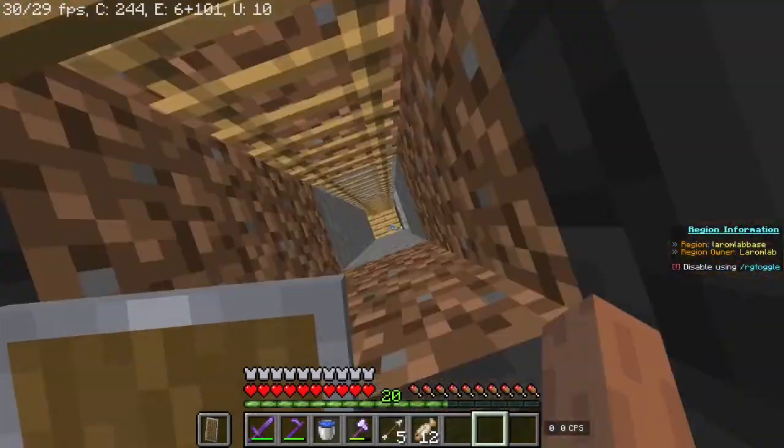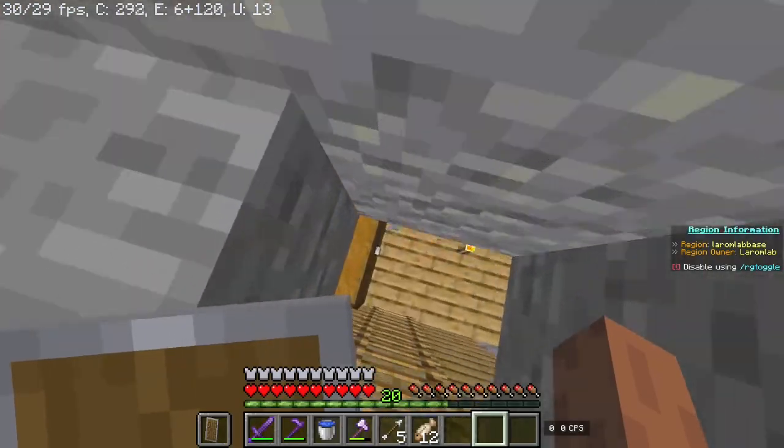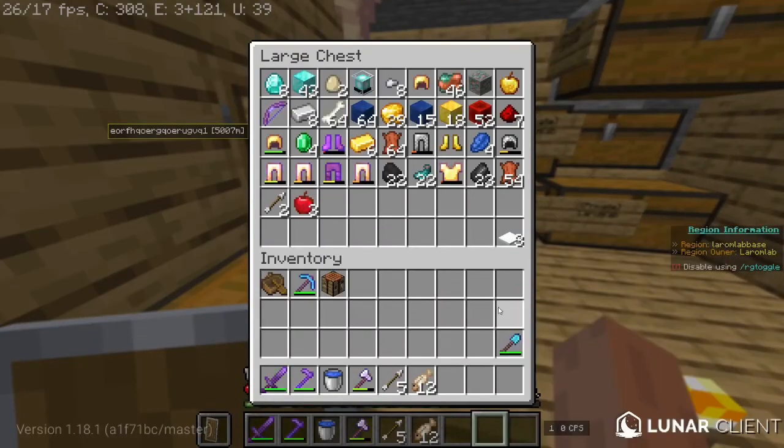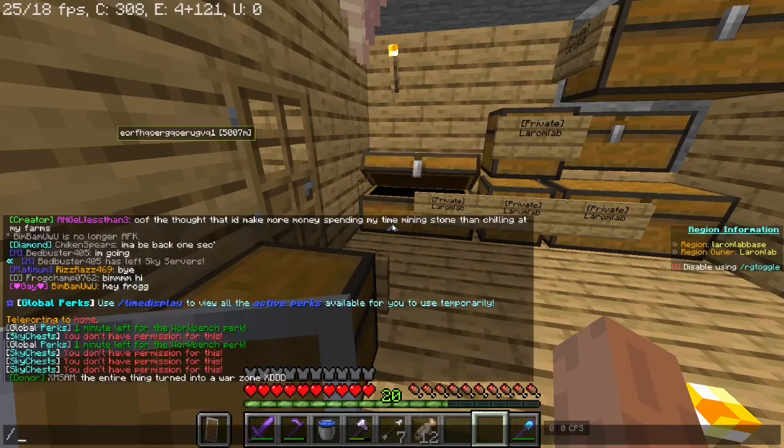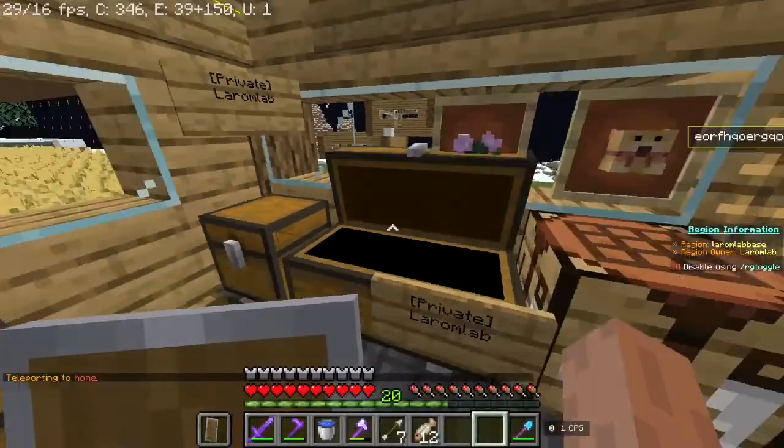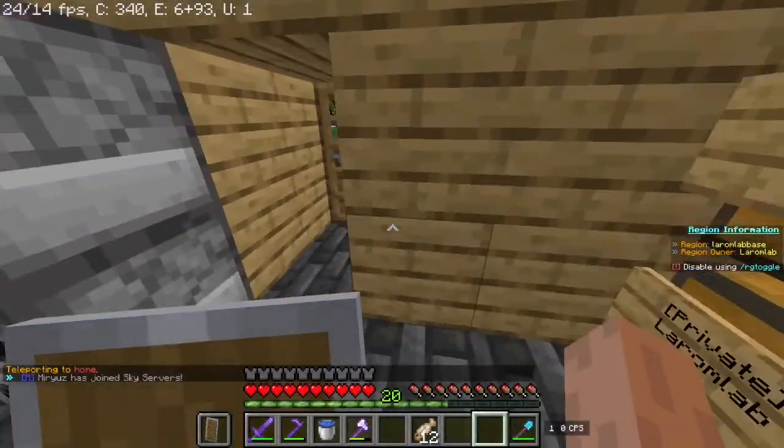Coal's valuable, right? I can put coal in my valuables chest without getting yelled at. I don't know who's gonna yell at me for doing that — probably myself when I'm trying to go to sleep.